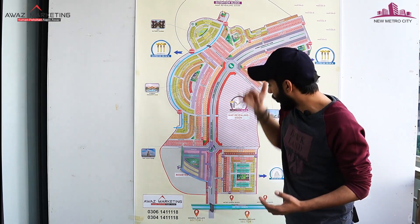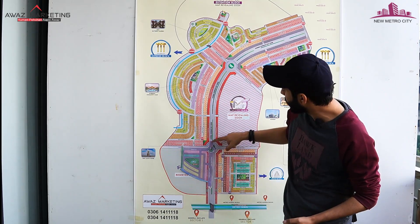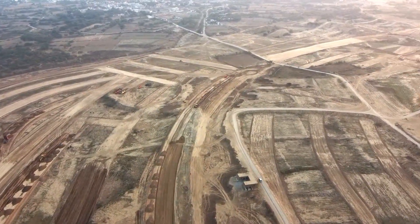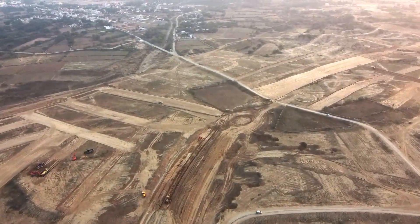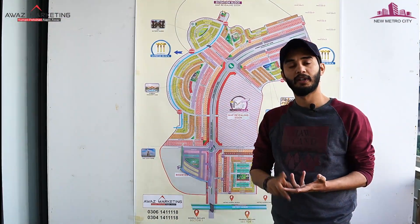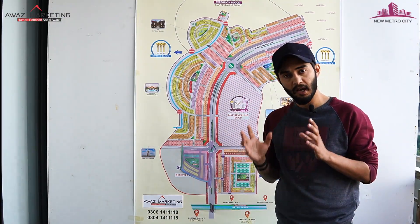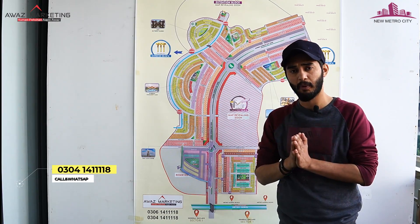There is a great design for the roundabouts. This is the NMC clock tower. Then we will take the bullet boulevard and extend it. There is also a revolving square. This is basically the entire Prime Zone 1 map, where you can book 5, 7, 8, and 10 Marla plots. These are all plot sizes available for booking. As I mentioned before, and will explain further, prices are very competitive in this area.